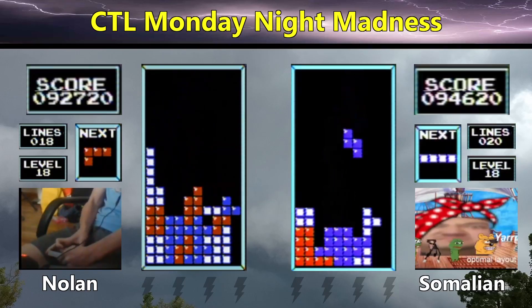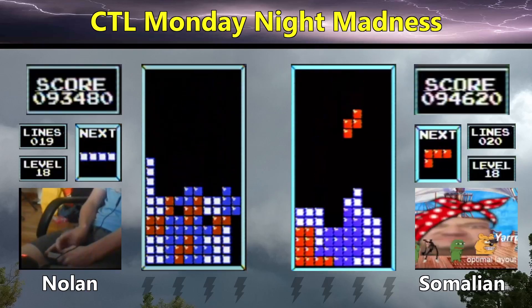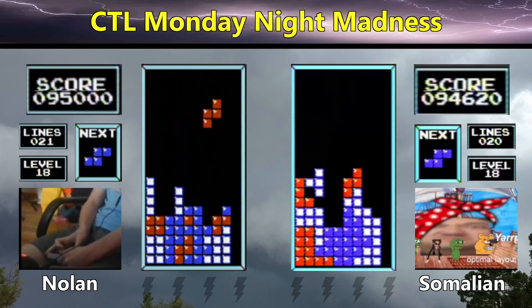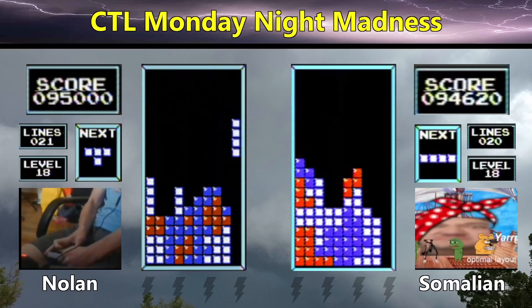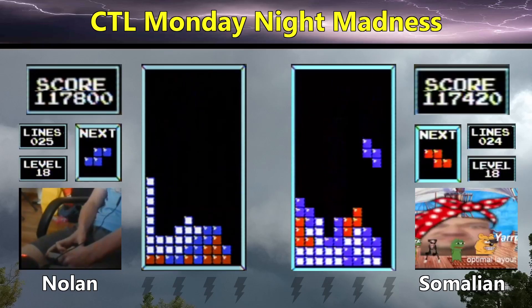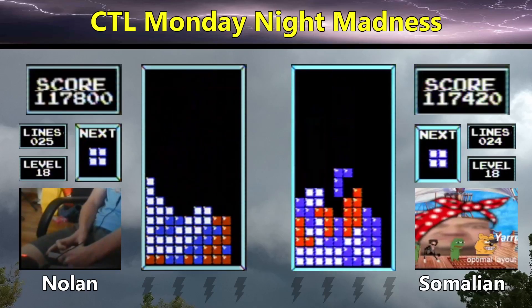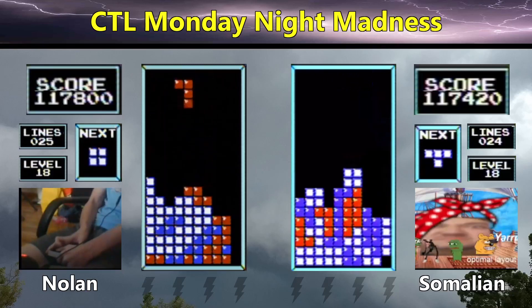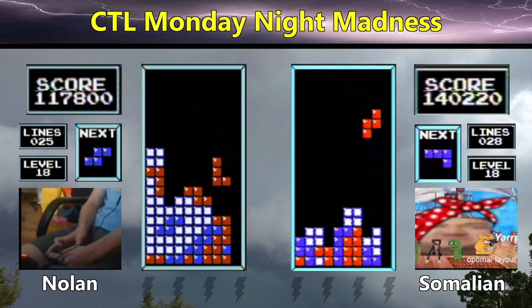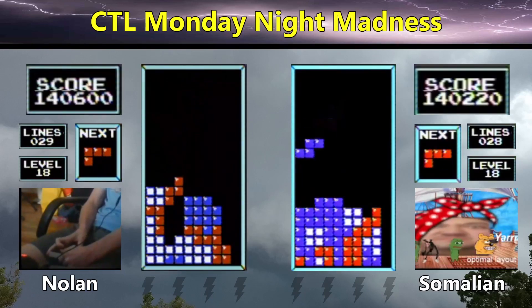Now it's Nolan's time to take a few burns due to an unwanted S-piece, and then another one. Finally he has a board that's able to accommodate an S-piece. He scores the Tetris after getting clean and goes to 117,000 points. Somalian is also at 117,000 but behind by 380 points, so a very slight lead for Nolan at the moment.